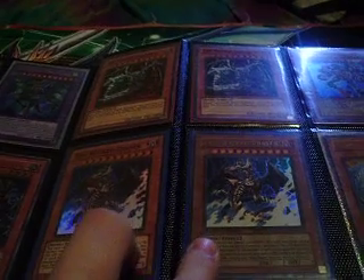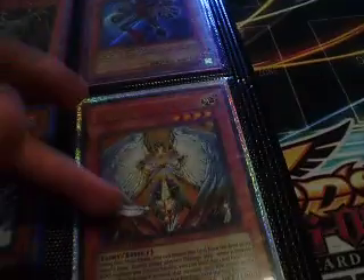Two Super Wicked Dreadroots, one Witch Racer, Super 1 Ultra, N1 Super Wicked Avatar, Ultra Crusader of Endymion, the Blue Named Giant Rat from the tournament thing, Ultra Honest, Secret Gen X Neutron, two Super Exodious.